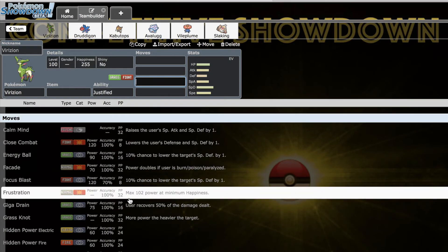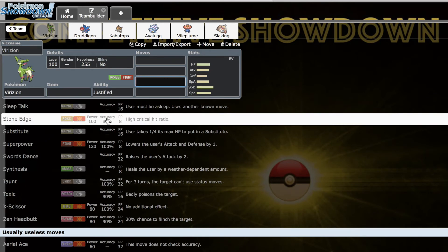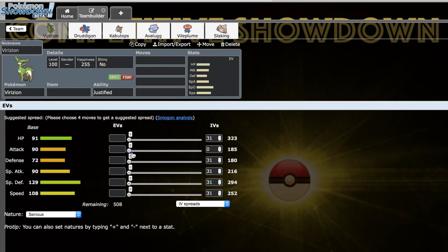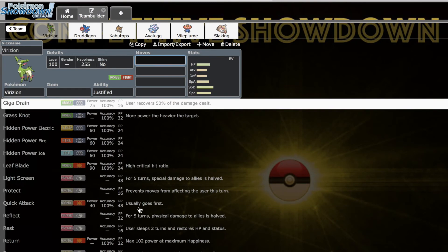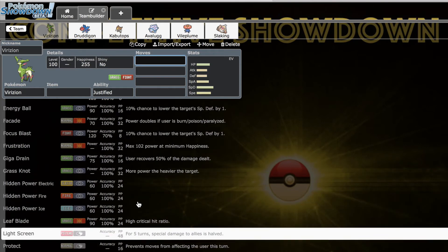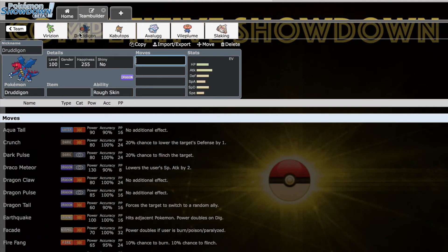People don't realize Grass/Fighting is actually quite good offensive typing — it gets neutral coverage on nearly everything except Flying, and Virizion has Stone Edge for that anyway. With Stone Edge, it achieves pretty much perfect coverage on the entire metagame. After Swords Dance, 90 Attack is no slouch, especially with Life Orb, and it has the bulk and speed to set up without needing a speed boost. It can also function as a tank or a screen setter without losing offensive pressure.